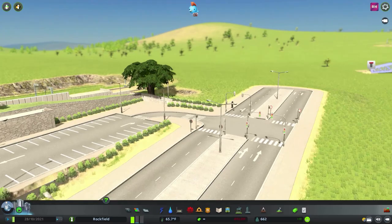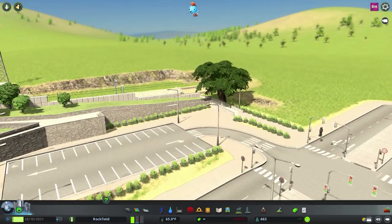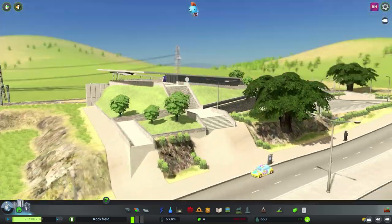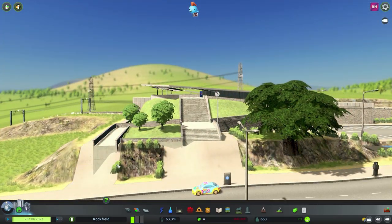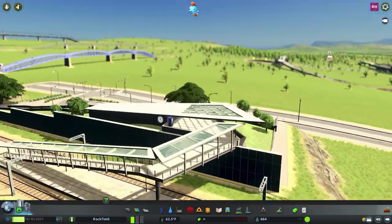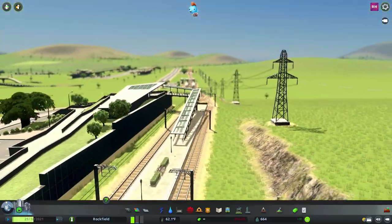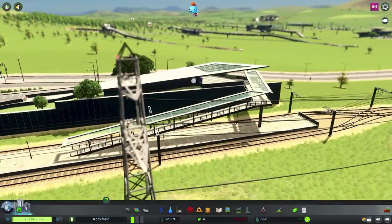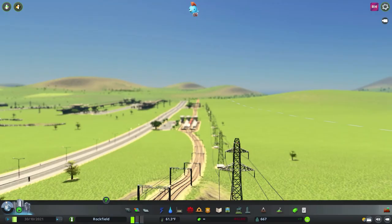Now moving on to the train stations. I've placed this one on a hill and I think it really needs to be on a flat surface — as you can see these steps are far too steep, so some terraforming will be needed. But I love the way the little walkway comes down into the middle of the platform. It's just two tracks and I really like that.